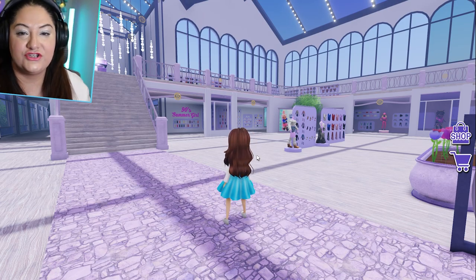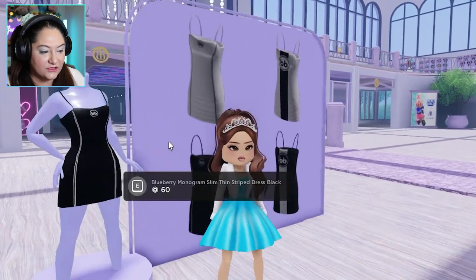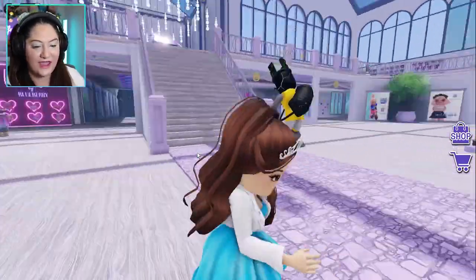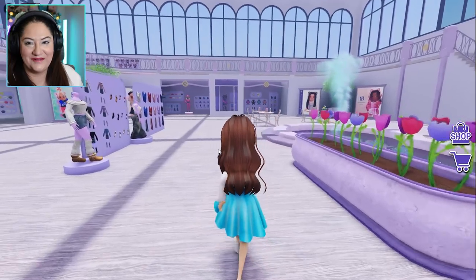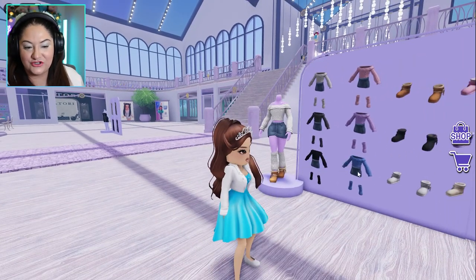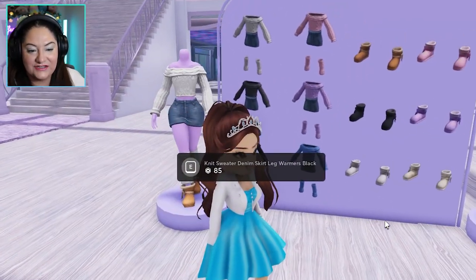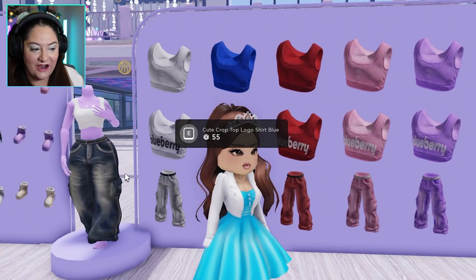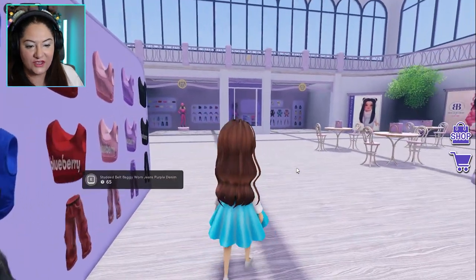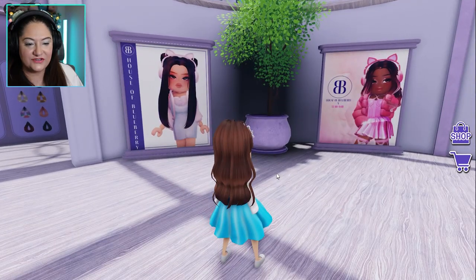Now I'm going to go through and show you all the clothes that are in here so far. There are these beautiful Blueberry dresses - they are so cute. I'm going to have to make an outfit in these dresses. There are some baddie-looking outfits - we've got the big jeans and the halter tops. There are little cafe tables to sit in and there are these ad posters.